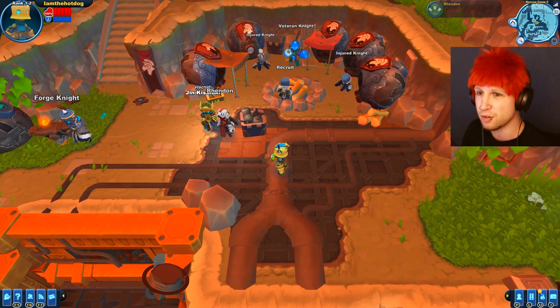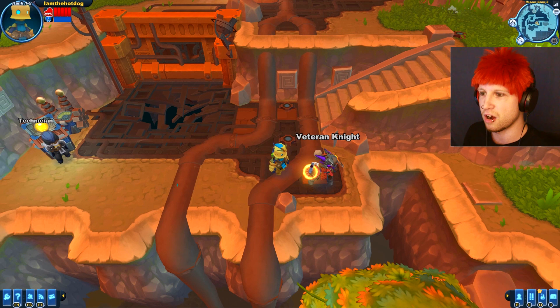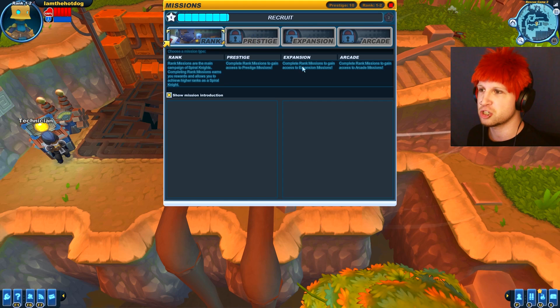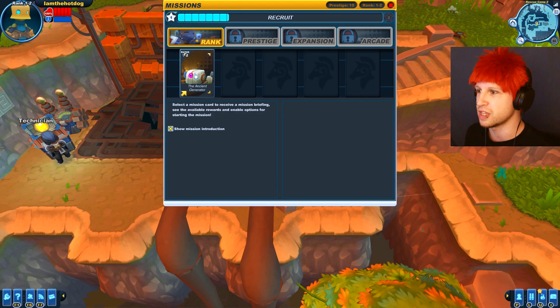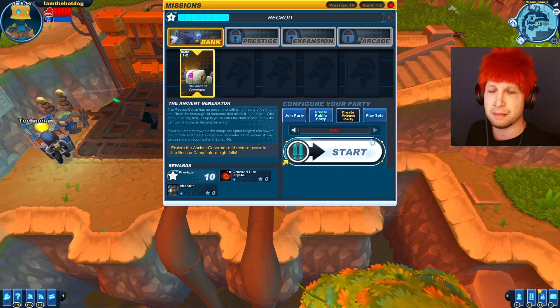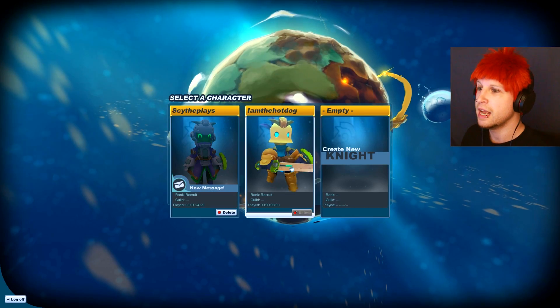I'm assuming that's your character level, though I don't really know if there's actually a character level per se. Look at that veteran knight — he looks so swag! There's rank, which is just going through the main story. Once you get enough prestige you can do prestige missions. There's also expansion missions and arcade mode. We're just going to do this starting mission and crank up the difficulty. Actually, I'm going to swap to my main character right now, and 'I am the hot dog' can go in the trash.